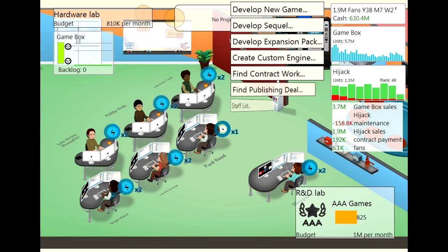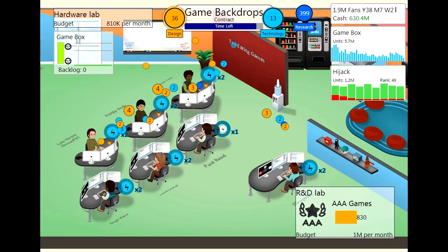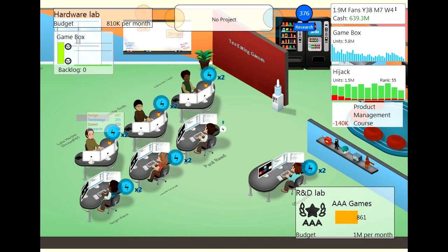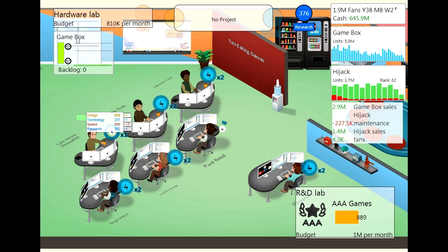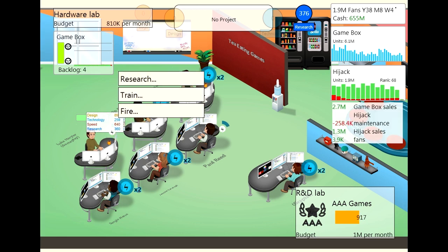I guess what we're going to do now is another round of training and then we'll probably develop another game. We're going to do a product management course with speed. We're actually just going to hit the multiplier there and see if that makes any difference. Speed 18 — I don't think I've seen one that high! Multipliers work on training for sure. That makes a huge difference.